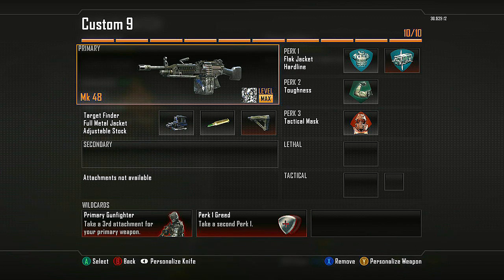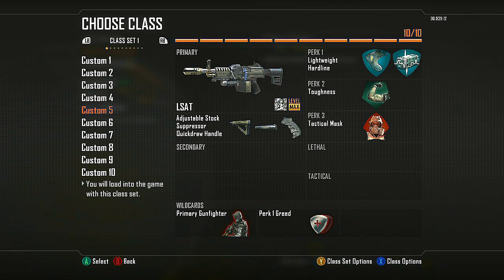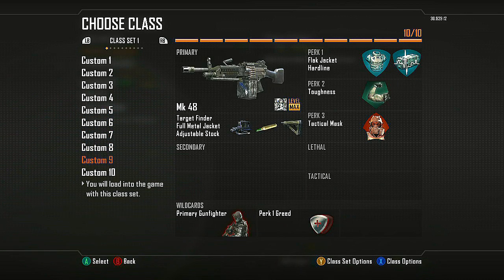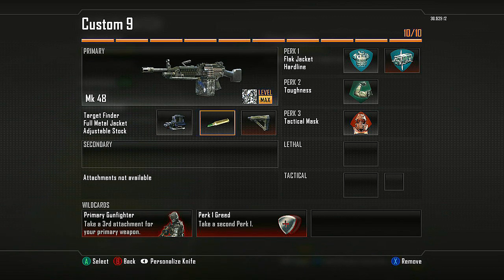I have my Target Finder class in case people start playing defensively. Most of the time I don't need it because the LSAT can take them out a lot faster. But sometimes just to counter them, I'll run the Target Finder with FMJ. FMJ is crucial on this class. Also run it with Stock — very crucial so you can strafe, and so when somebody's getting the best of you in a gunfight, you can strafe out of the way and survive.